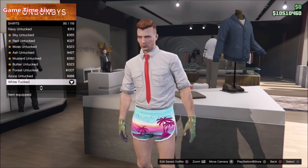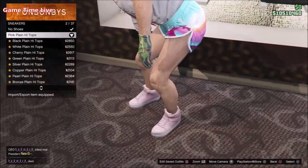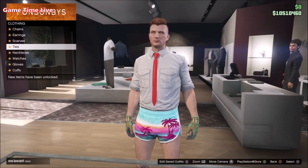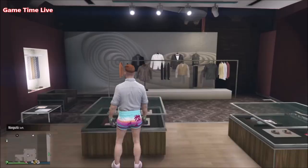For shoes, apply the Pink Plain High Top Sneakers. Then go into Accessories, go into Ties and apply the Red Skinny Tie, and for Gloves apply the Light Woodland Tactical Gloves. These are the components for outfit number one, so make sure that you save this on slot number one.